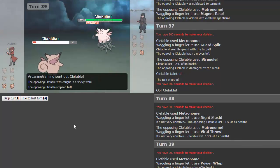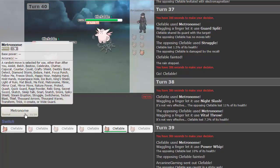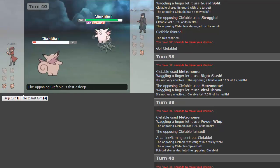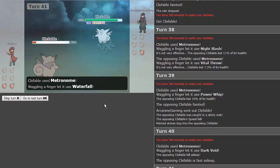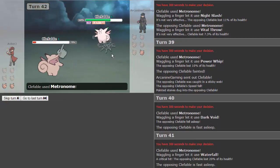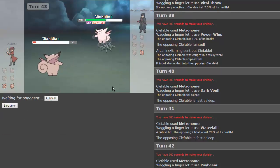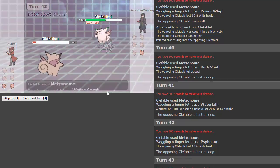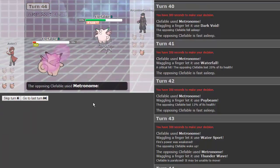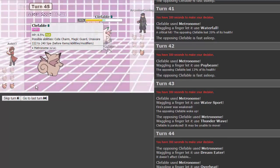His last Clefable is gonna take stealth rocks coming in and will also be affected by the sticky webs — this is why I wanted to use Cute Charm, so things like this can happen as opposed to Magic Guard. We get dark void right away — put him to sleep! Waterfall — nice crit! His Clefable stays asleep. We keep going for metronome, get a psybeam — not bad. Stays asleep again. We get water sport.